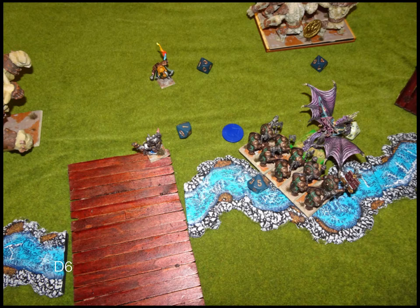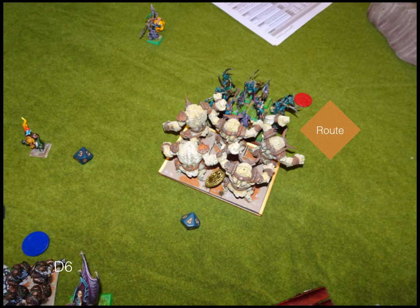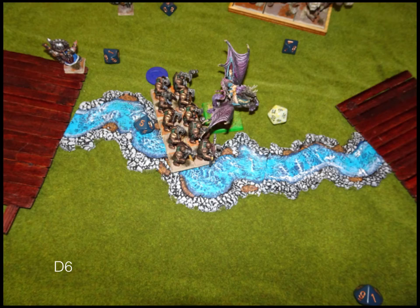My Earth Elementals go back into the remaining Buccaneer unit. Rangers move towards the last token since they have nothing else to do. In magic I get a Bane Chant off on my Ironclad — why not. In shooting I get a point of damage on the sorcerer, nothing special. In combat, the Earth Elementals finally finish off that Buccaneer unit — just an inevitability. The Dwarf Ironclad charging from the rear actually take out the Pegasus rider, pretty good on them.